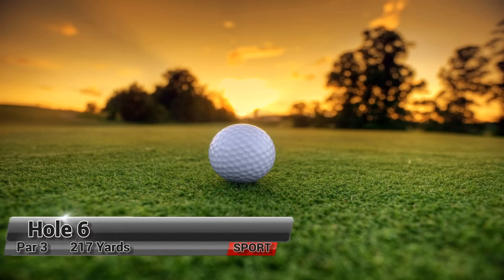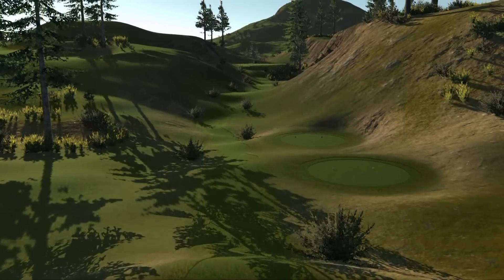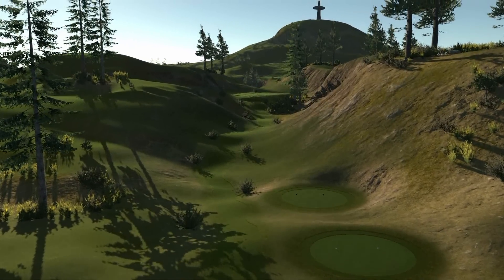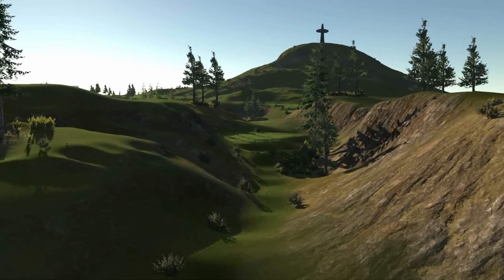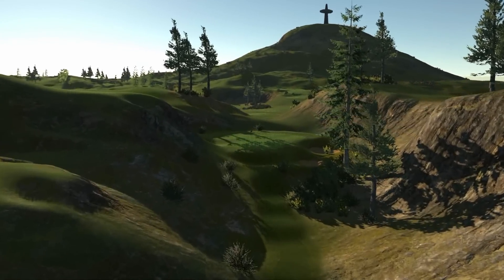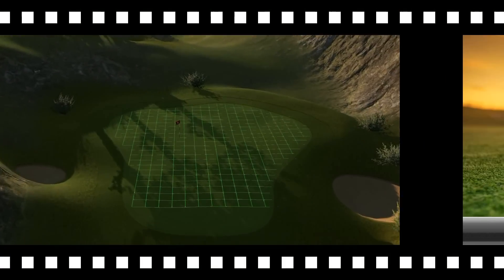A 217-yard par 3 awaits you on the sixth hole. The iconic mount in the background greets you from the tee on this long par 3. Find any of the two right-hand side bunkers or the left-hand side one, and you may very well be looking up at the mount, silently requesting it bestow some redemption upon you.